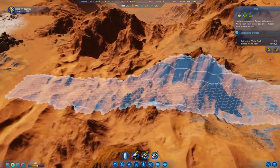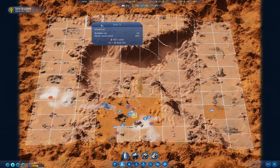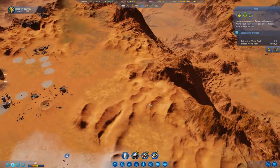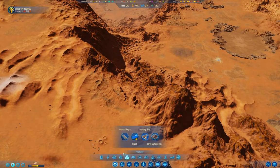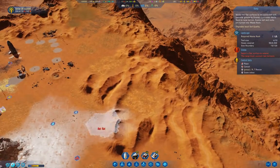The idea is, if we can get down here and we can start exploring, we can unlock anomalies there and so on. And I need to do the same thing over on this side, so I'll set up a ramp over here too.